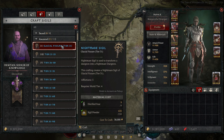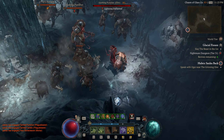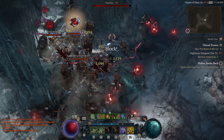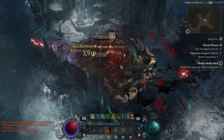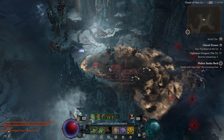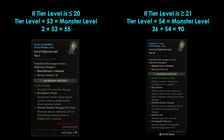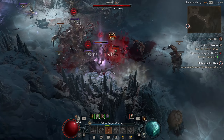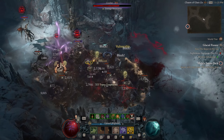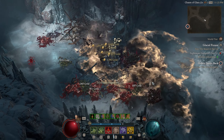Distilled Fear is a summoning consumable earned from completing Nightmare Dungeons that are Tier 30 or higher. This means you have to be in Tier 4 Torment to gain access to dungeons that are Tier 20 or higher, and since the dungeons will have to be at least Tier 30, the enemies will be at least level 84. In Tier 4, enemy levels in Nightmare Dungeons equal the tier level plus 54. Distilled Fear aren't guaranteed drops for completing a Tier 30+ Nightmare Dungeon, so you'll likely have to complete more than just 9 to gain access to this boss.